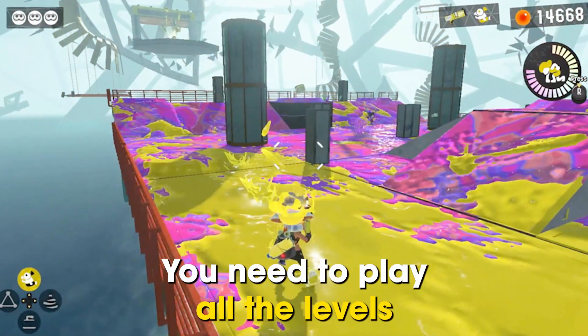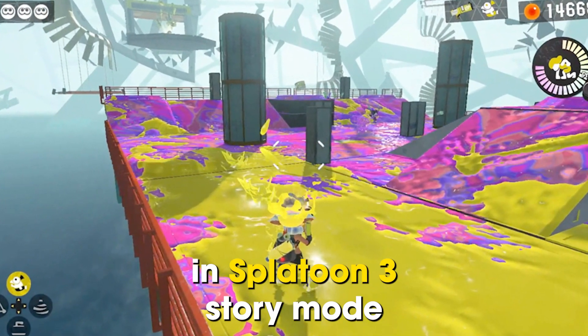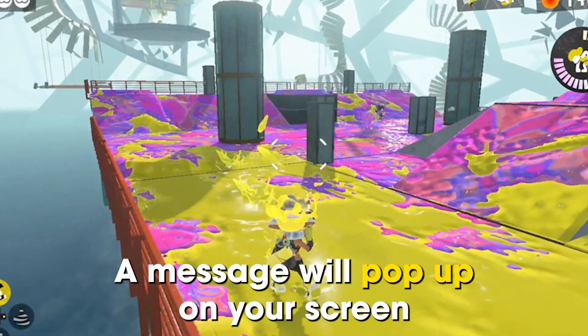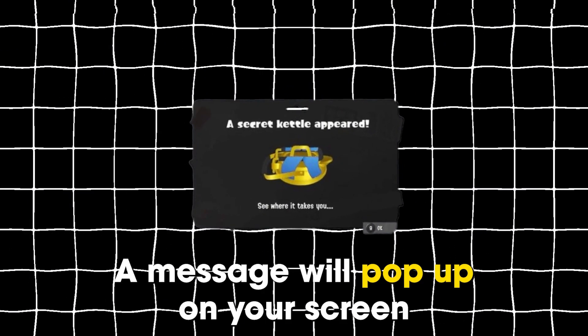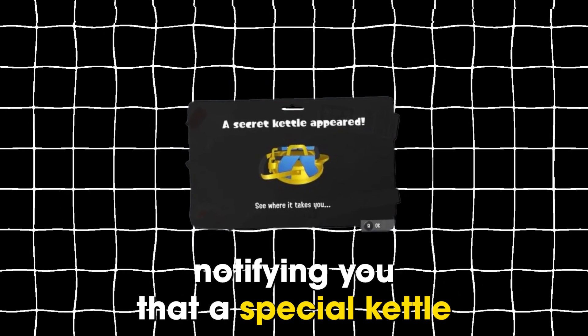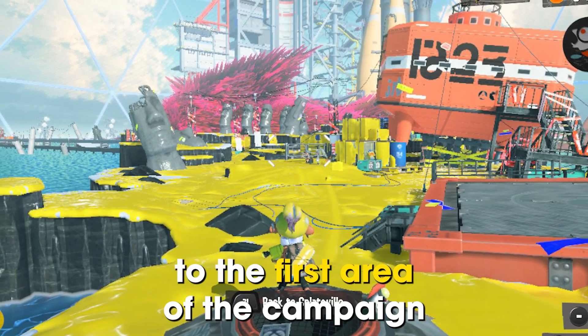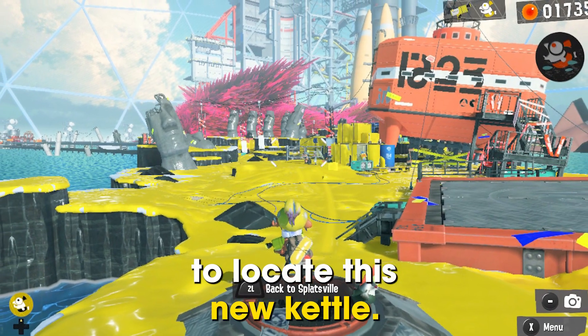You need to play all the levels in Splatoon 3 story mode and complete them with sufficient life. A message will pop up on your screen notifying you that a special kettle has appeared. Move your character to the first area of the campaign to locate this new kettle.